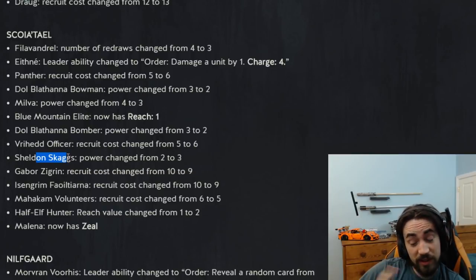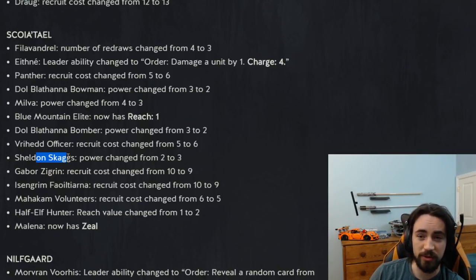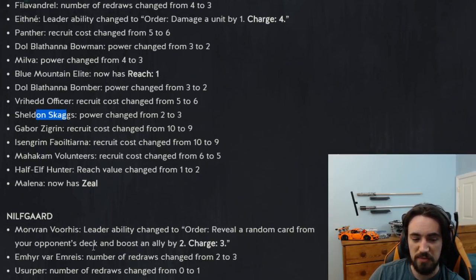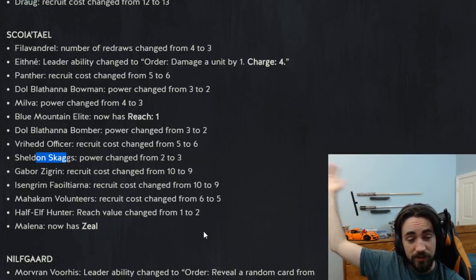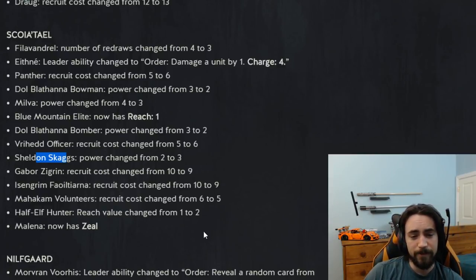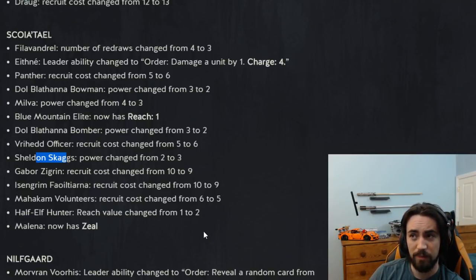Scoia'tael actually got some buffs! Sheldon Skag's power changed from two to three. Sheldon Skag's is 8 provisions — three strength now — and damages a unit based on Sheldon Skag's strength. If you boost it with a Dwarven Agitator from three to five, it pings for five, so it's ten points on play — really good. Use Ithlin on it and it goes from three to seven for a 14-point play assuming they have a 7 or higher. I play Skag's with two Agitators and two Dwarven Skirmishers in Scoia'tael decks and that alone is good enough. Skag's is a very good card now.